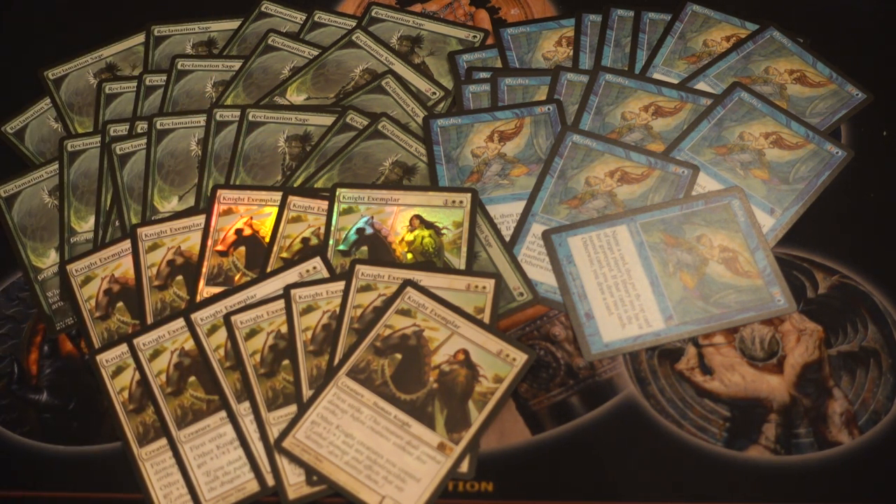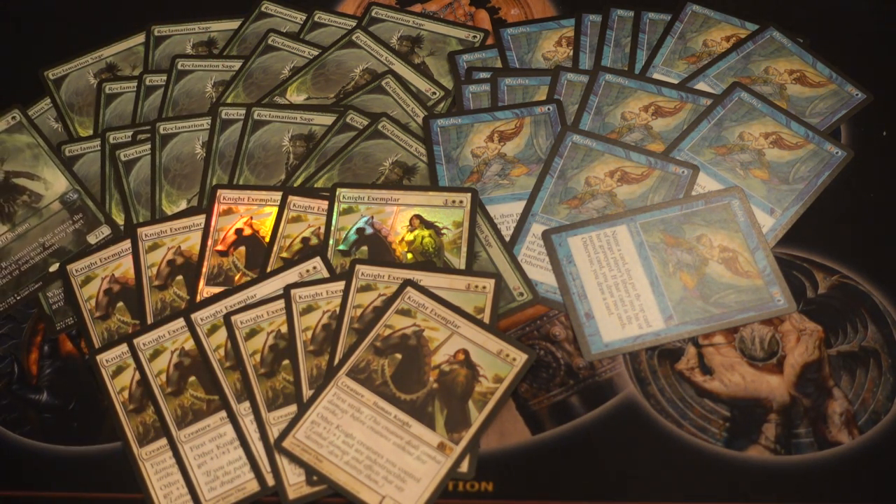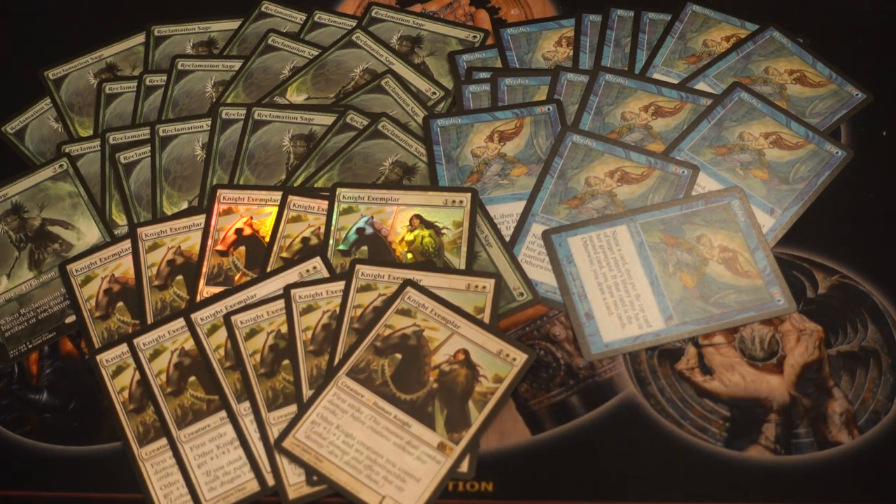Even if you cannot buy stuff from the store, there are ways to broker negotiations that make a lot of sense. Everyone got two copies of this. They were super happy — they got soda and a candy bar — and then I got to keep all of these things. I knew it was the most beautiful card. Like, is the card amazing? Not the best? No. Same with Predict — I have foil copies of Predict.